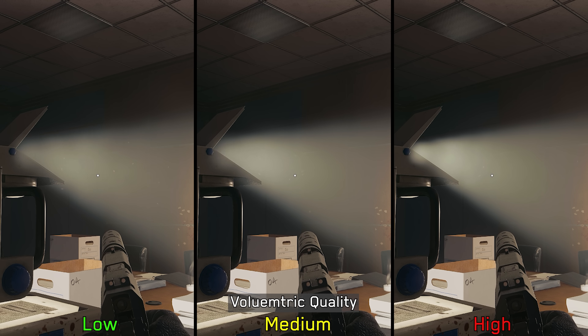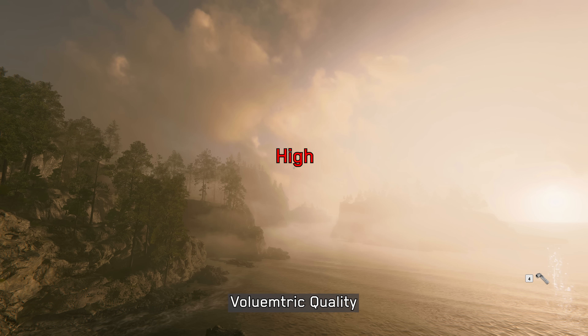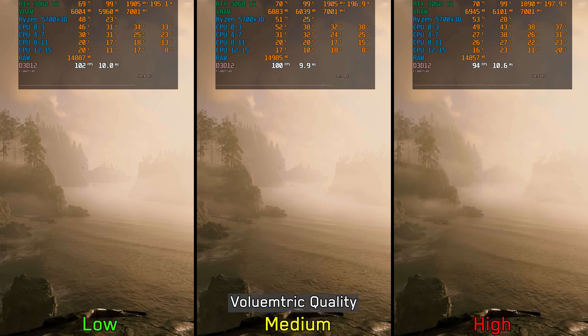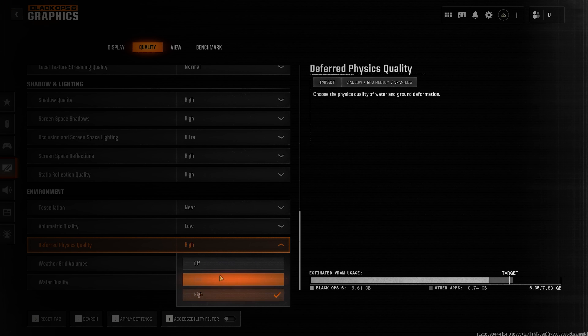Volumetric quality adjusts the resolution of volumetric effects and lighting. Moving from low to medium and high reduces flickering and breakups in these effects, and in some areas also impacts the density of volumetric fog. Performance-wise, going from low to medium costs around 2%, and to high around 7%. However, in scenes with more volumetric effects, the jump from low to high can reach around 19%, so low or medium is recommended.